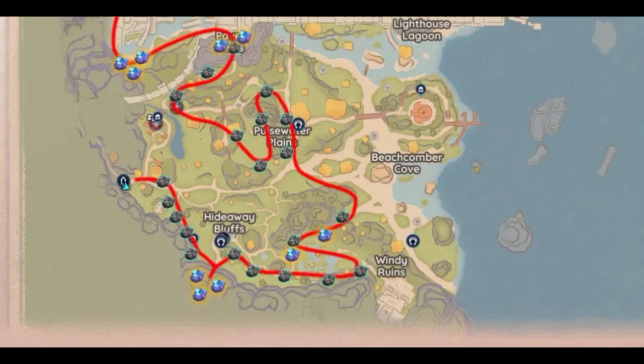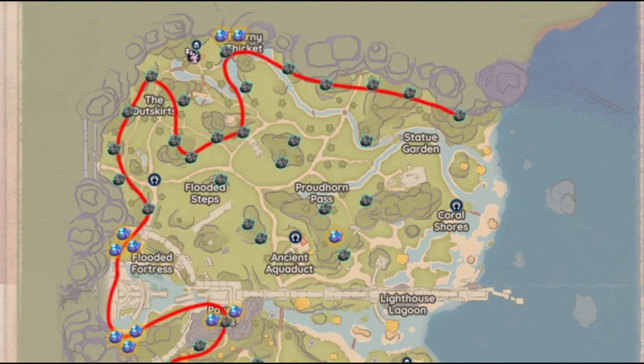Gold ore can be mined from the medium and large iron ore nodes that spawn near or on top of cliff walls throughout Bahari Bay, as well as inside Pavel Mines. Gold ore is a rare secondary drop from iron ore nodes. A standard pick is required before you can mine them. Although iron ore nodes come in three sizes, only the medium and large nodes have a chance at containing gold.